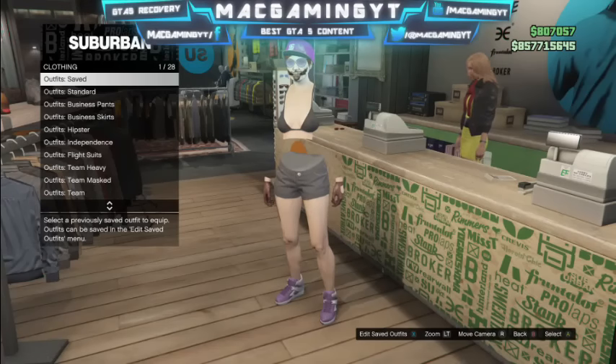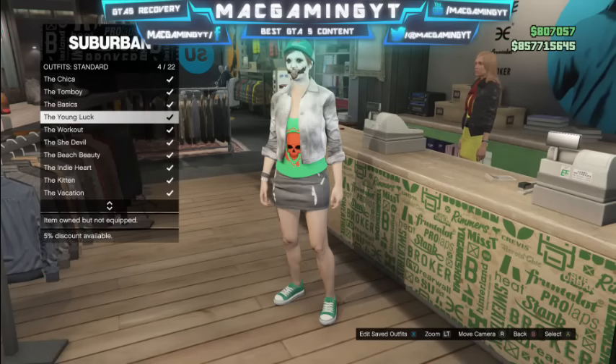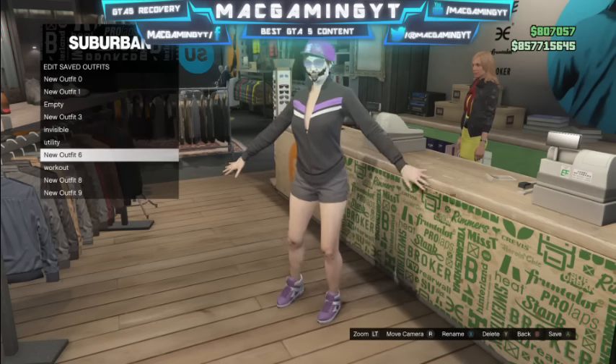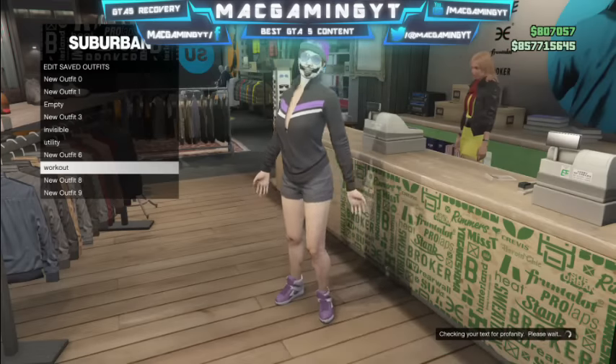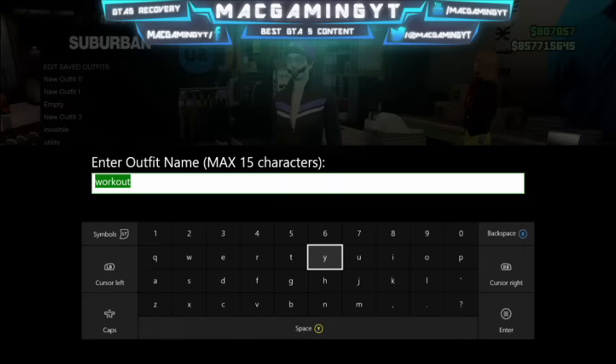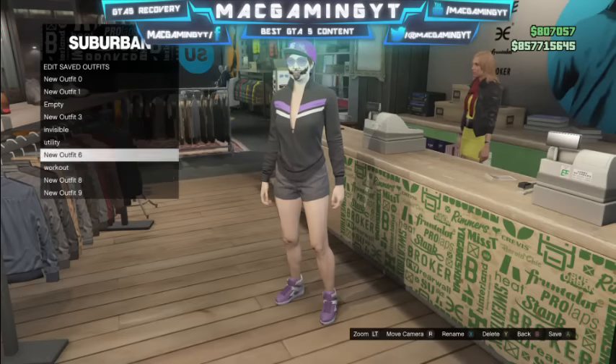The first thing you want to do is go up to the counter and hit right on the d-pad, then go to the workout or standard outfits, then go to workout, and you want to save that outfit. I just picked workout so I knew which outfit it was. Make sure you actually did save it.